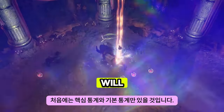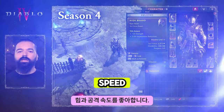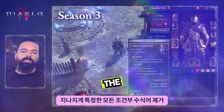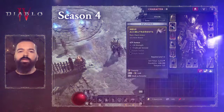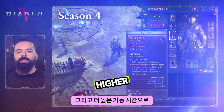When an item drops, it will only have core and basic stats at first, like strength and attack speed — things we can actually use for most builds right away. We're removing all the overly specific conditional modifiers, so no more damage to injured enemies, for example. You should mostly see affixes that will impact your build positively and with higher uptime.